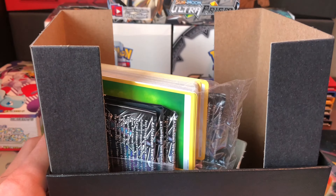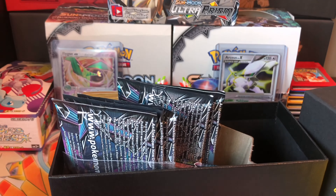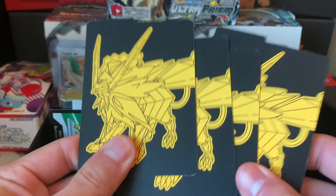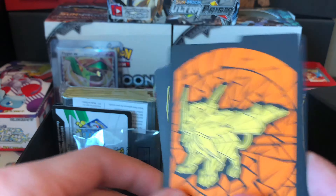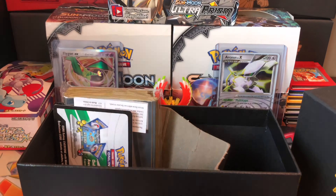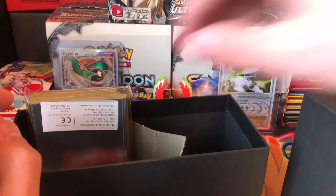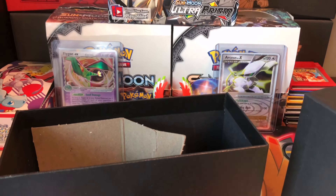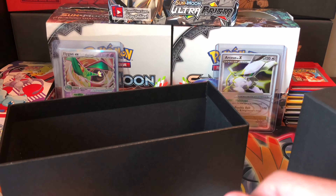Here's the package of sleeves — upside down. I think you get five of each energy. Here are the dividers — I'd use them with this side facing out. Here are the dice; I don't care about those because I don't play the game. Here's a code card — first person to watch this gets that code and all the other codes. Here are some sleeves; I use these to sleeve the holos.